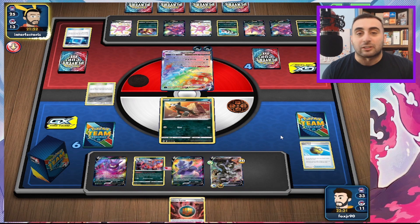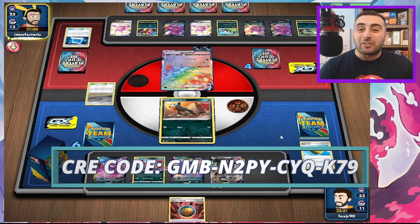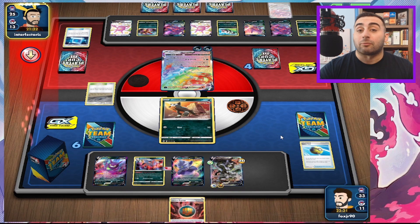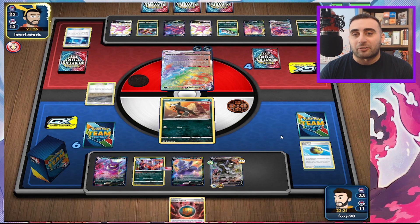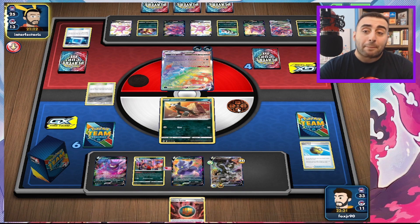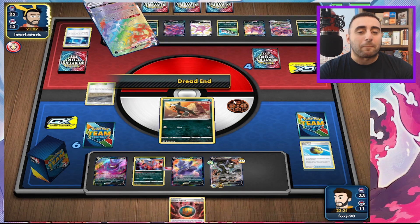You're really just using Umbreon to gust and then dig deeper in your deck to make sure you don't whiff that energy attachment. I don't know why Eternatus players don't play Pierce — maybe with Umbreon they will — just to search for an energy and an Umbreon to guarantee energy and gust. It could be a thing. I haven't seen Eternatus play Pierce yet.